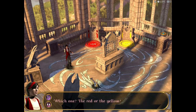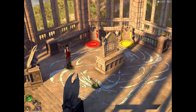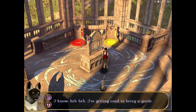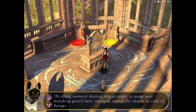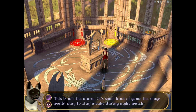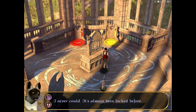What is this, Zack? That's exactly what I was about to ask — I'm getting used to being a guide. During the first few hundred years after the school was built, this land was still unknown and wild. At every moment during day or night, a mage was standing guard here, ready to sound the alarm in case of danger. And that thing is the alarm? It looks kind of strange to me. Hey, don't go faster than the guide — this isn't the alarm. It's some kind of game the mage would play to stay awake during night watch. Did you ever try it? I never could — it's always been locked before. It doesn't seem like I can get this game to work. I wonder what this floating ball is for — it doesn't seem to do anything when I touch it.